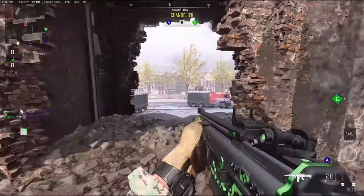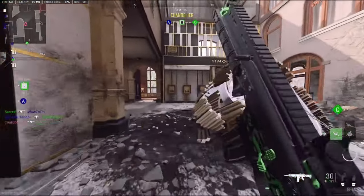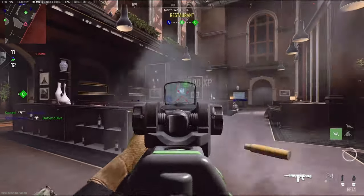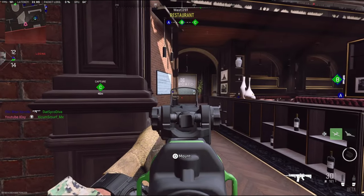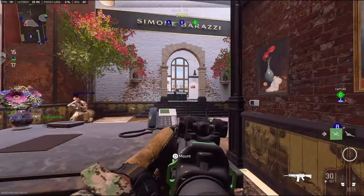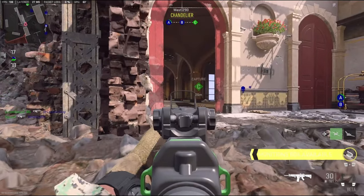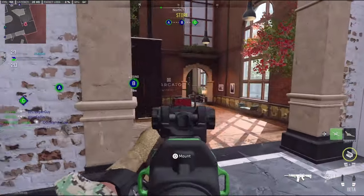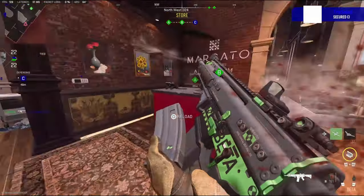Enemy is securing Bravo. I have B right now. I don't like fighting in here though — it's tough to hold angles in this position.